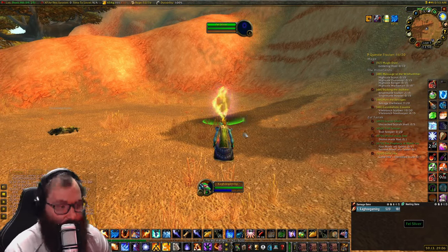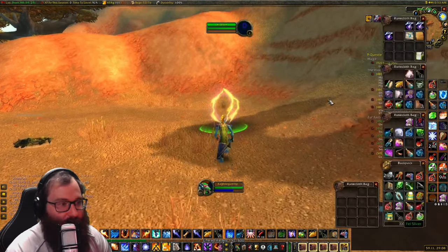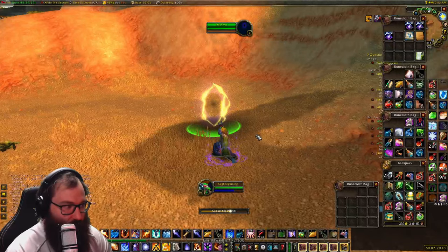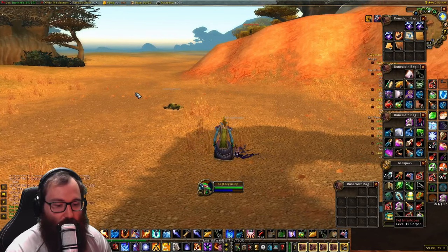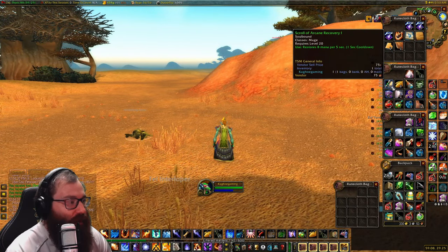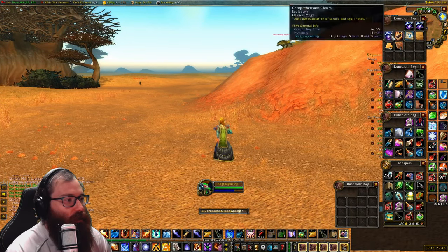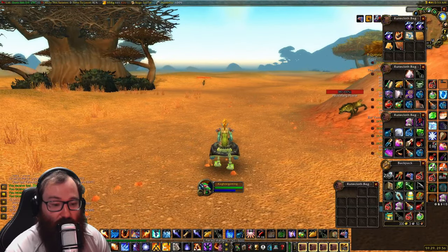I ended up coming to the Barrens and running around this little loop here around the crossroads, because a ton of Fel Slivers showed they spawned in this area. I did end up finding one. Now we are going to use our scroll here to close the Fel portal — a Fel Interloper appears. We kill her and get some reagents. We were able to get that rune pretty quickly once I came here.